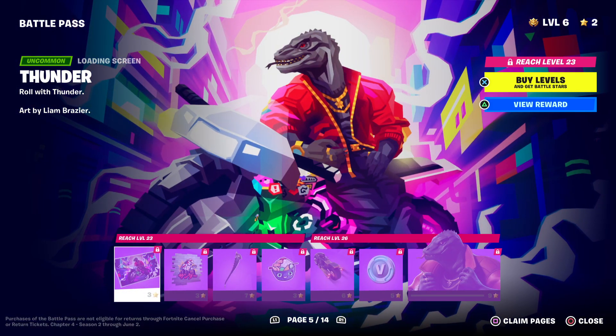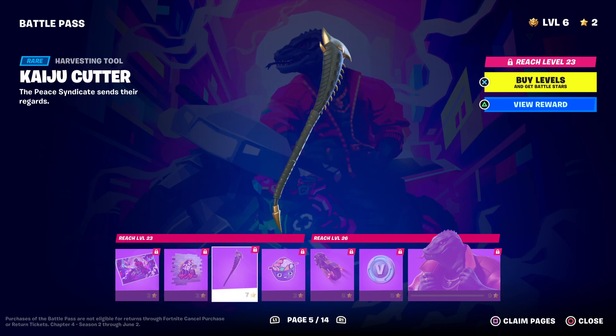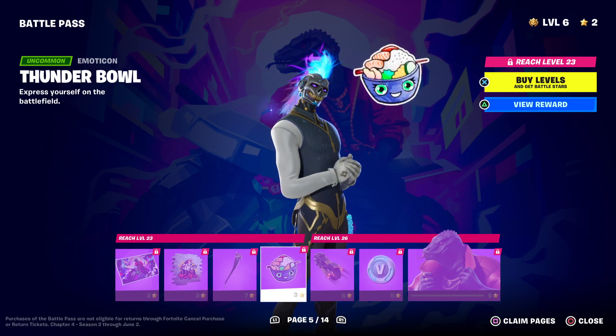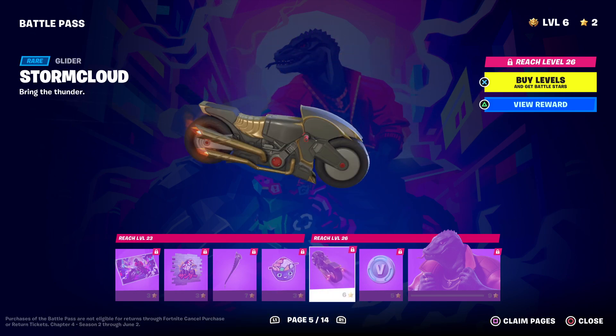Then, here comes one of my favorites. It's Thunder, and this is his loading screen. And then this is his spray, and then here's a pretty nice and cool pickaxe. And then here's the emoticon. And here's one of my favorite gliders of the season — the storm cloud motorcycle.